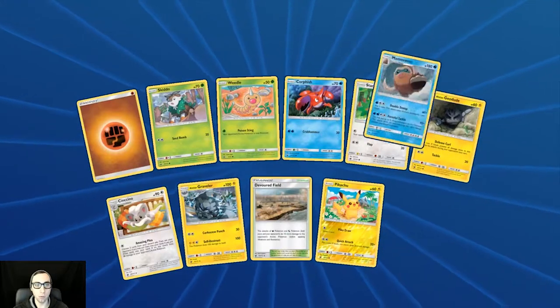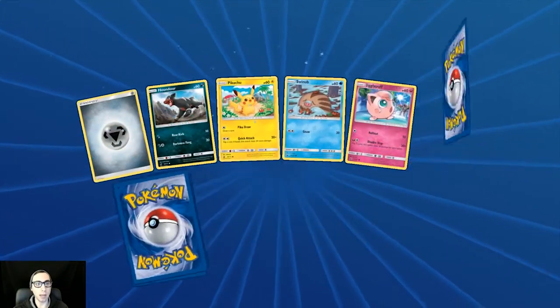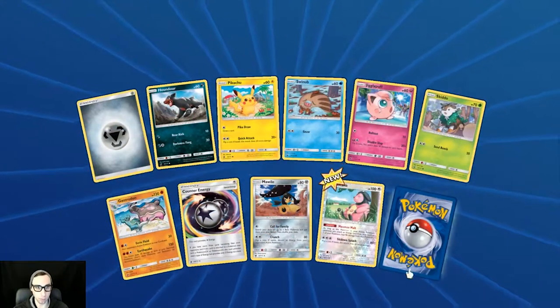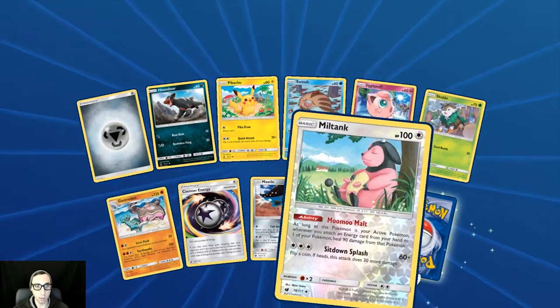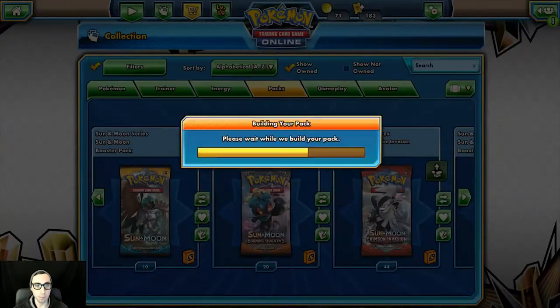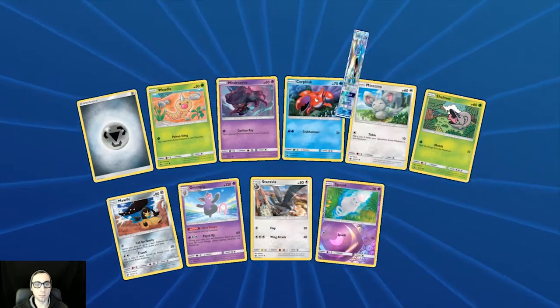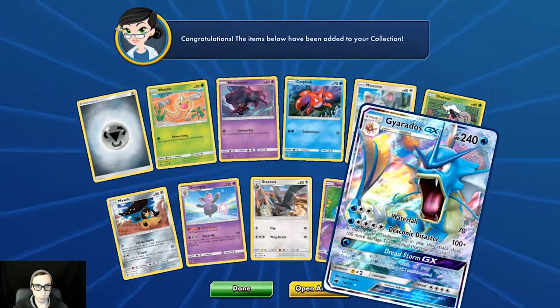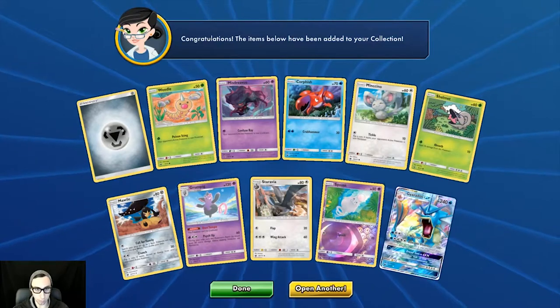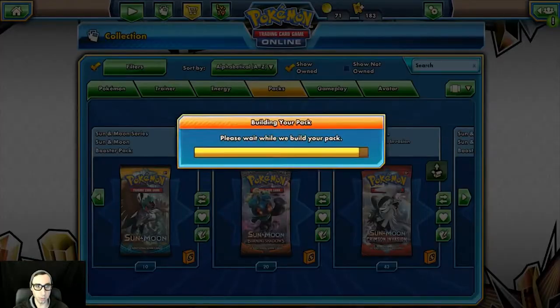Reverse holo Pikachu and another Mamoswine. Out of 15 packs, only one GX so far — not looking too hot in this video. Milltank reverse holo and Altaria. There we go — Gyarados GX! Not too bad. He's an energy hog, he's not a great card, but it's a GX so I'll take it.